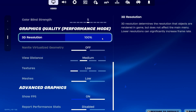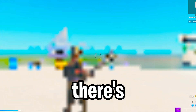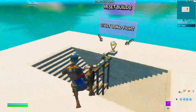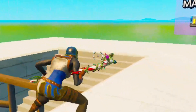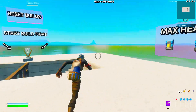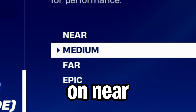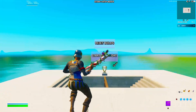Rendering mode — you definitely want performance mode on. For 3D resolution, it really depends on how good your computer is. I'd recommend at least 50% so you can still see weapons and stuff. Anything 50% and higher looks decent. On my old computer I played at about 94 to 96, which keeps FPS really good. You're also going to want view distance on near, textures on low, and meshes on low. That's pretty much it for the in-game settings.